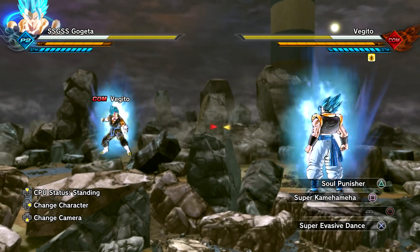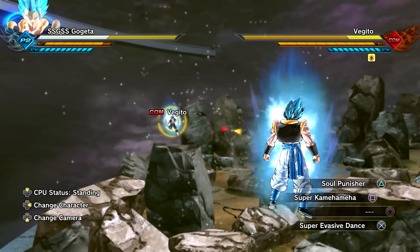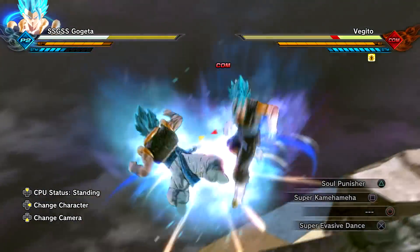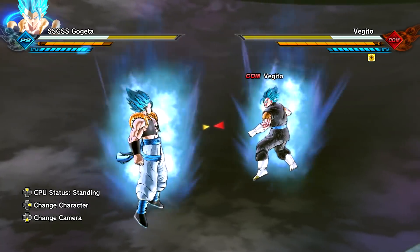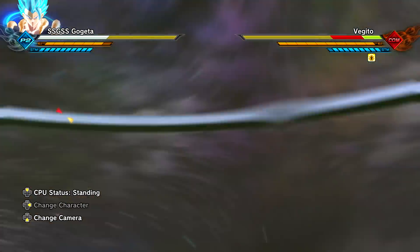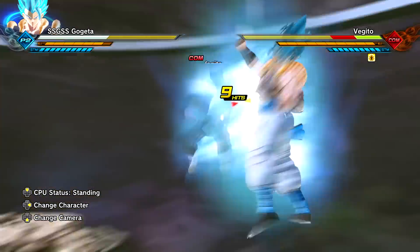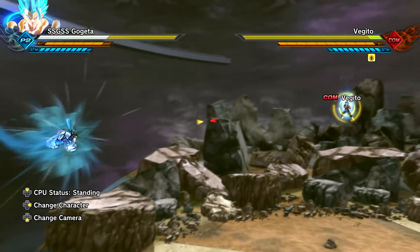Let's get to Soul Punisher - alright that's the original version. Super Kamehameha just in case. Oh we have a new evasive - Super Evasive Dance! Alright so that's just the normal Super Mad Dance I believe but as an evasive, kind of cool. Alright let's go to the moveset starting with the Square Combo. I think the Revamped Team did say they rushed this Gogeta mod a little bit just because they wanted to get him out before Christmas, which they did. But hey, this mod is still looking quite nice.